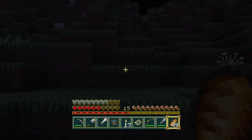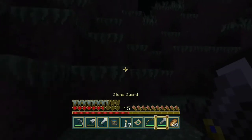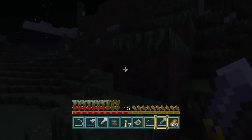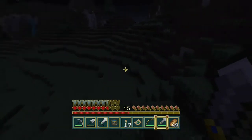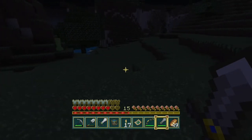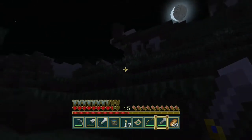I found that mob spawner in the abandoned mineshaft — it was a skeleton spawner. A zombie comes around the corner, skeleton comes around the corner, pops up behind me, another zombie comes in, another skeleton comes in, and then my sword broke. Needless to say that didn't turn out well. So if you haven't seen that video, go back and check it out. I recommend it — it's pretty funny.